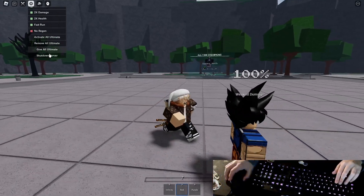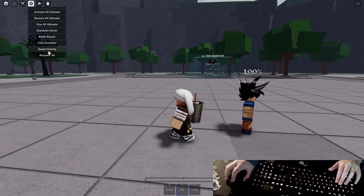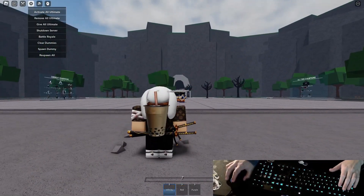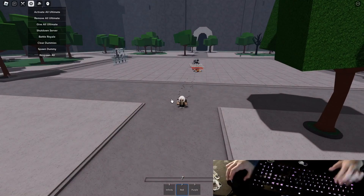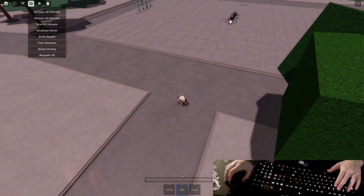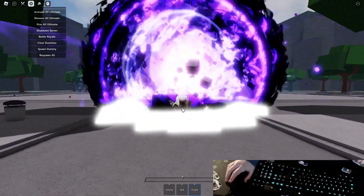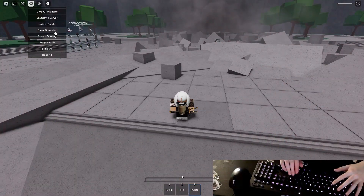My favorite thing to do — you can spawn dummies and stuff, so let's just spawn a few of these dummies. There we go — kill them all, it's kind of satisfying. And then there's also this move, which is purple. So we have Infinity red and purple. Purple is just — wow, look at that, that's so sick. It's super overpowered and it always one-shots anything.